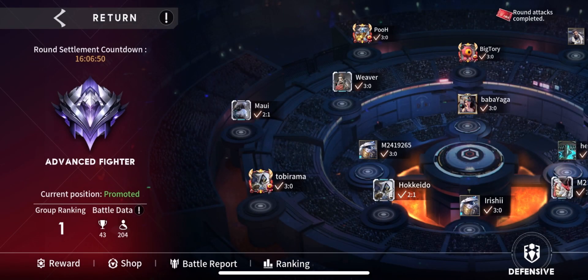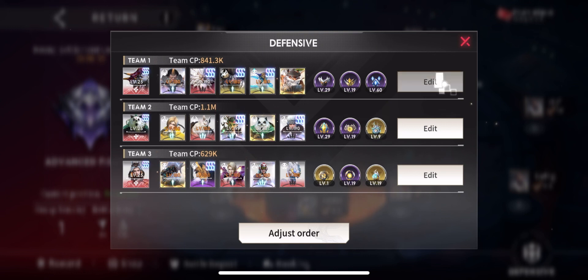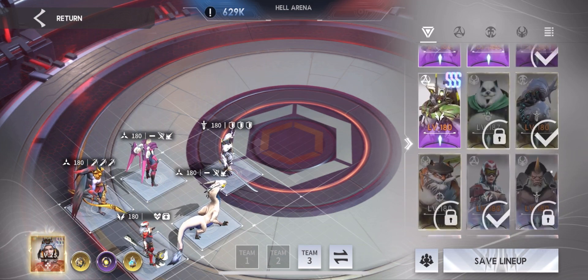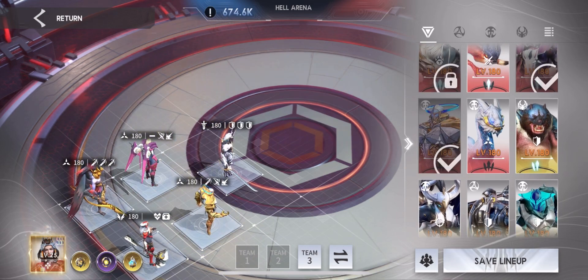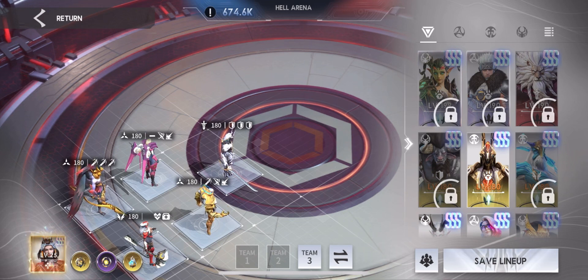Next we're going into PVP. I'm going to get promoted to Legendary Fighter, and with that tier you need a four-team setup, which is going to hurt us since we don't really have five other strong heroes. I'll have to think outside the box making a new team. Currently I have Taresh with Leo, I'm running a mini summer team, and also an energy team. The third team is mainly a throwaway — I win off of the first two so I don't really care who's in the third anyway.